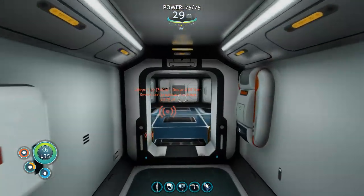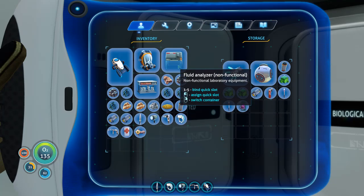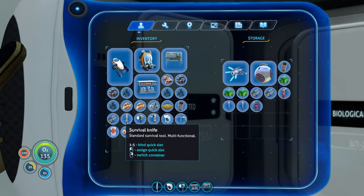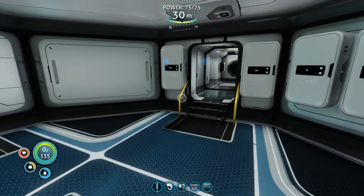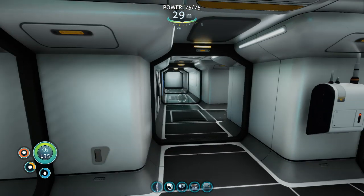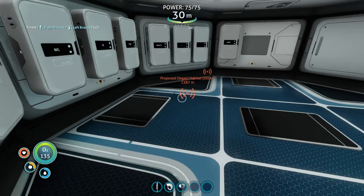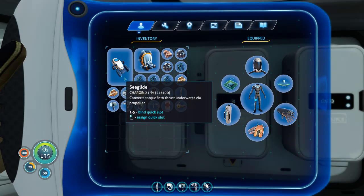Welcome aboard, Captain. Thanks for welcoming me aboard. I don't know what to do with these things. I think I can bind them to a quick slot. We'll set them down — that's what we'll do. Power saw I want to keep on me, 100% battery. The discharge battery I won't get rid of. I haven't really developed a working space yet, so I'm just going to set them in the corner for right now.